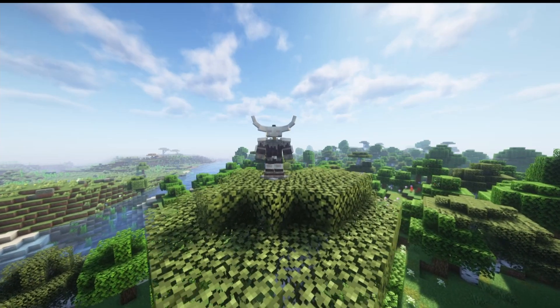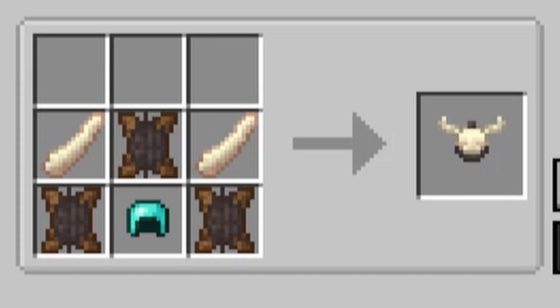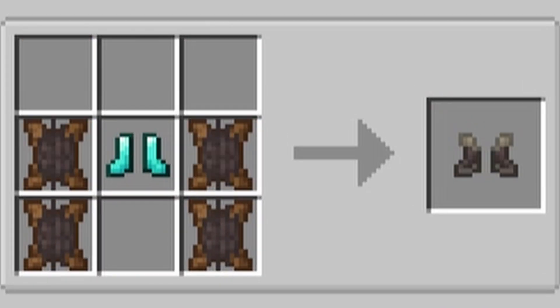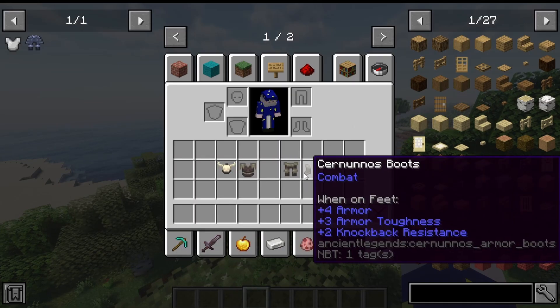Our next set is Sornano's armor, meant as an upgrade to diamond armor. It's diamond armor surrounded by padded leather and tusks. Padded leather is crafted with two pieces of leather and two pieces of fur. The crafting recipes and stats are on screen.